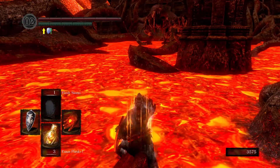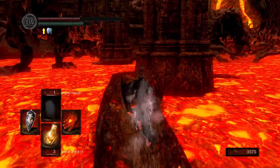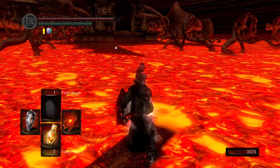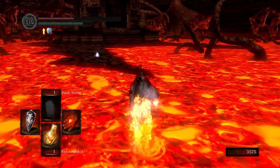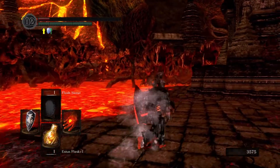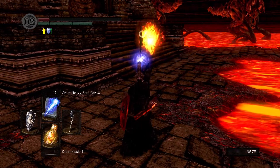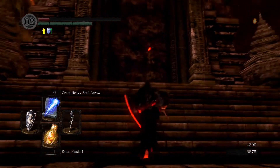Good that we got the fire resistance ring — I don't think we could have continued otherwise. Tried to target him, I couldn't. Let's run. Soul of a brave warrior. I'm happy that we got flash sweat. Oh my god, that was so scary — I didn't know what it was. I was like holy moly, it felt like this big guy was coming for me. That's just a little statue. Here's the gate.